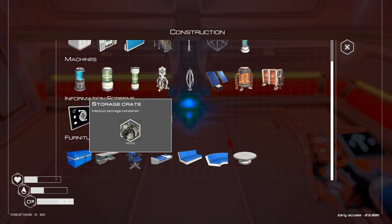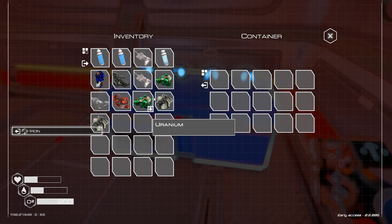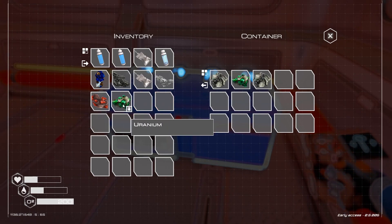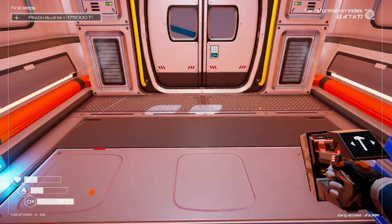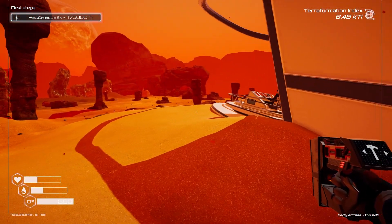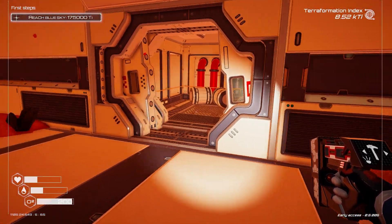God, the sixth time around — this is hard, it doesn't make it easy for you. There's a lot of grinding. Let's dump some stuff and leave the food here. I've got aluminium. Let's go into this spaceship and see what we can find — flashlight on.